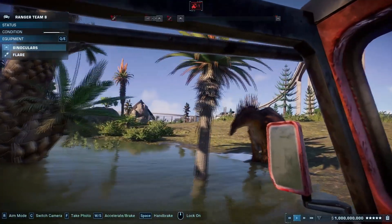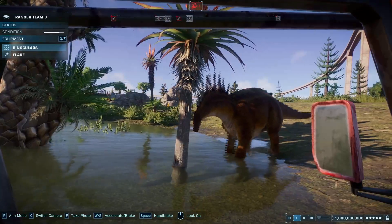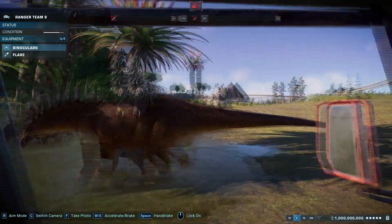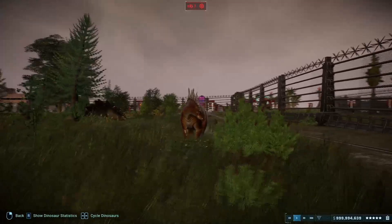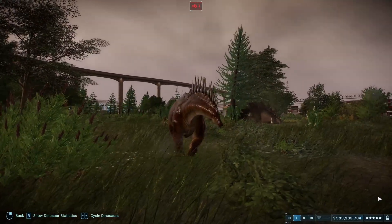Years later, the titanosaurs of the Cretaceous — direct descendants of the sauropods — were covered in scutes and spiny knobs, but these were nowhere near as ornate as those of Amargosaurus. Due to the position of the spines on its back, Amargosaurus would have held its head fairly low to the ground most of the time, likely at a comfortable feeding height for fairly low-growing plants.